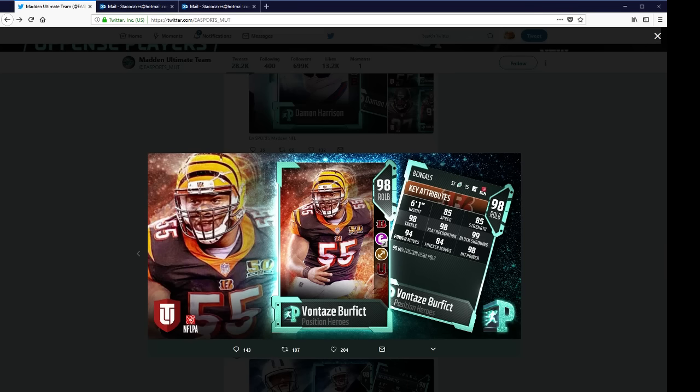So here's the right outside linebacker — 85 speed, 98 tackle, 99 block shed, 94 power move, 98 hit power.